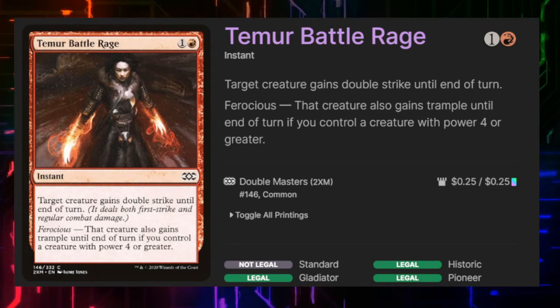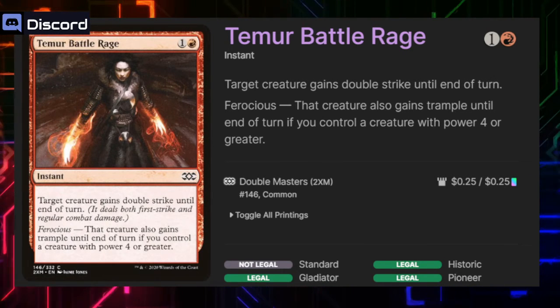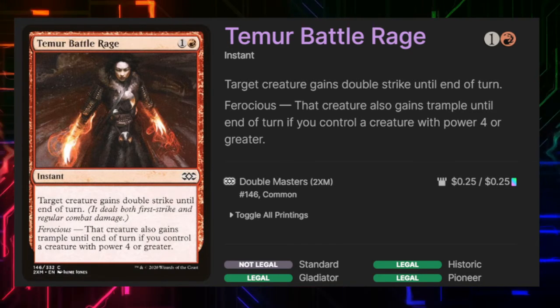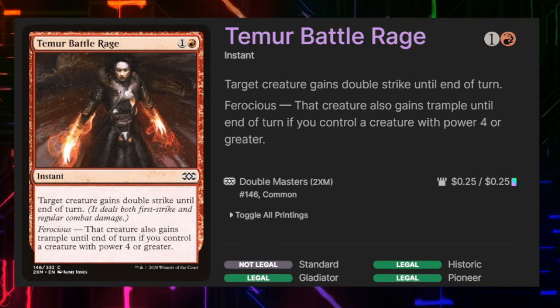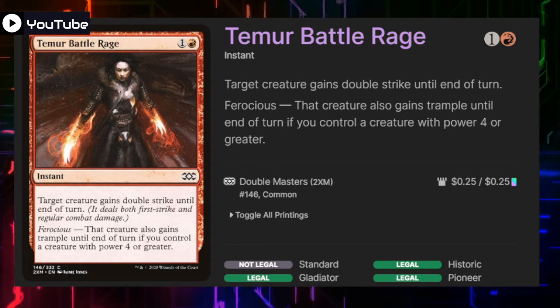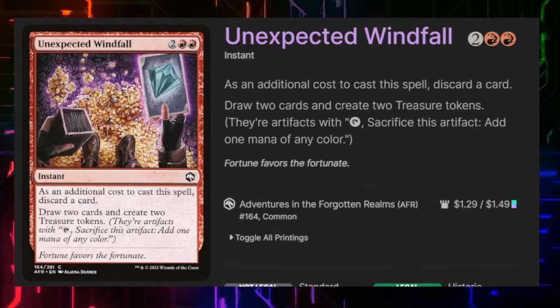Temur Battle Rage gives a creature double strike till end of turn, and if the creature has power four or greater it also gains trample. When combined with our commander this essentially doubles her power and lets us draw double as many cards. It's one of the only actual straight-up pump spells that made the deck — I went with equipment for most of my draw and pump effects.